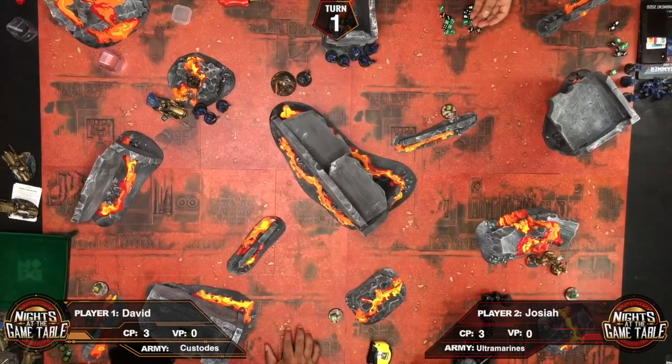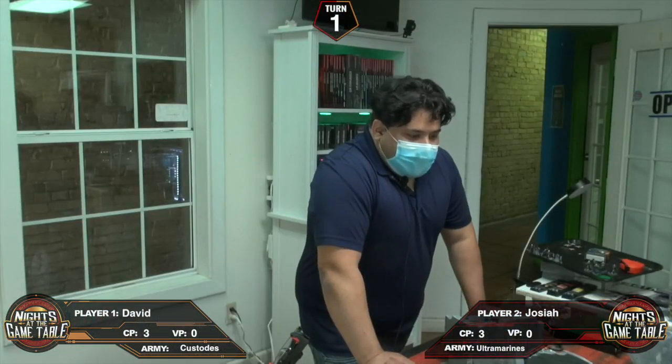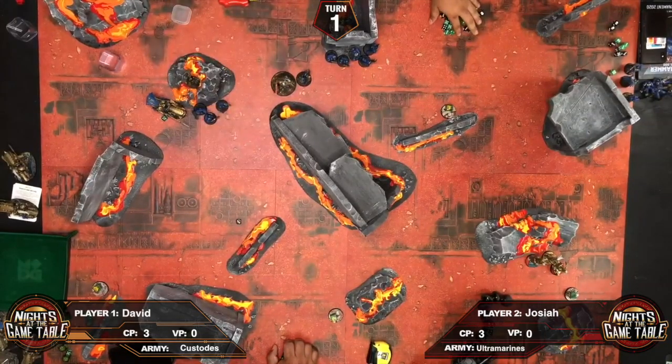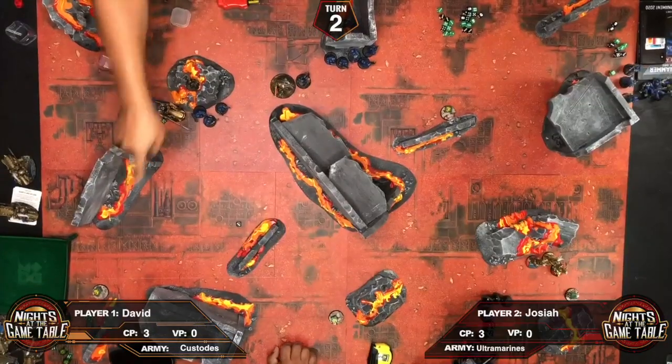At the beginning of the second turn, Josiah checks morale — having lost three he's fine. They then roll to see which objective marker is removed. Dice number three is rolled — that objective is taken off the board.